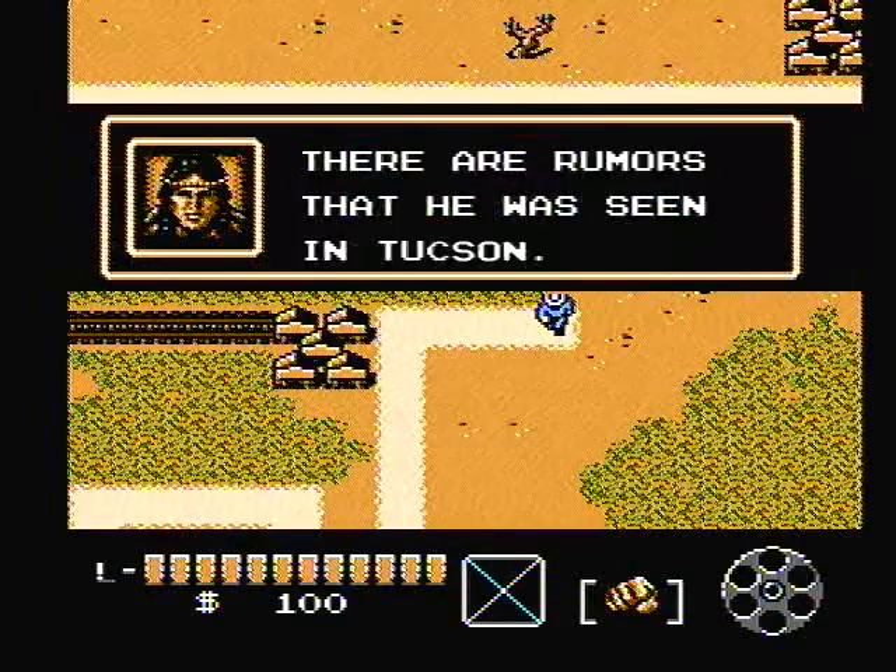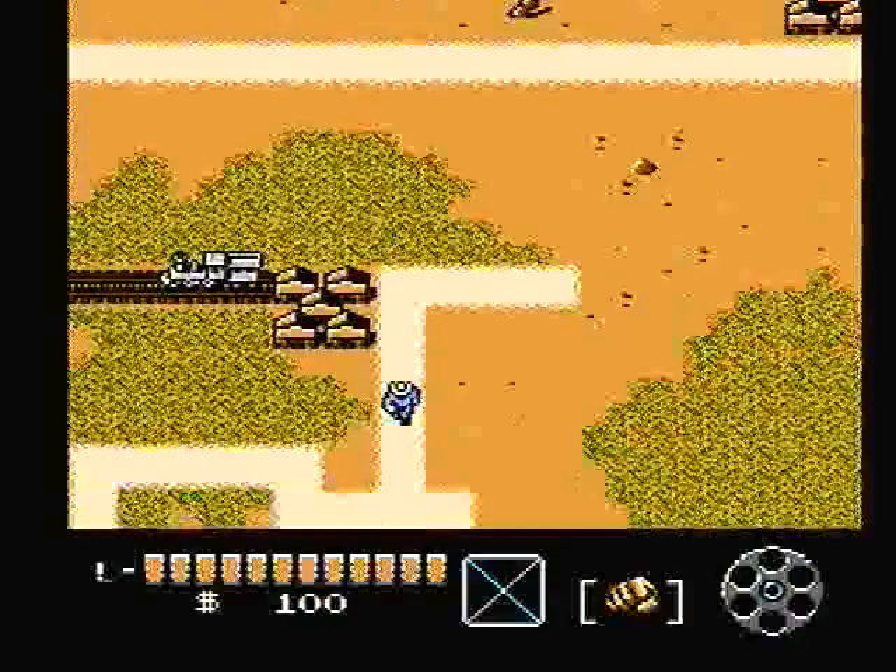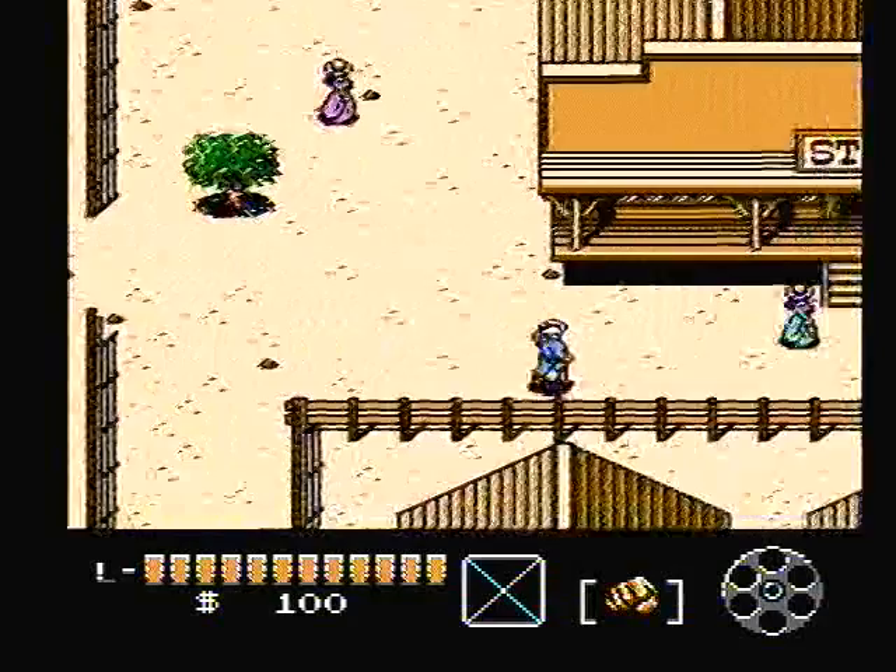This is what Tonto does — he gives you words of wisdom. He tells you to go on and you've got to find your horse. It's in Tucson. This view is kind of like The Legend of Zelda 2 — it's got a top-down perspective. Then you go into towns and it gives you this top-down view where you can talk to people.